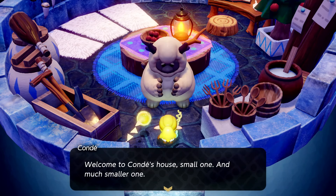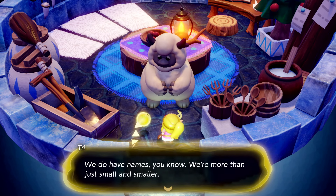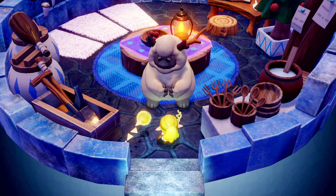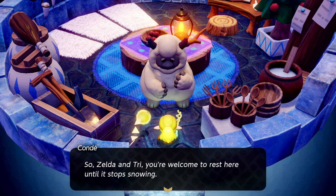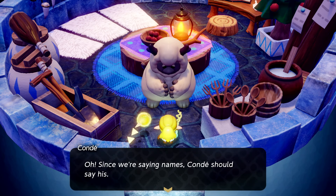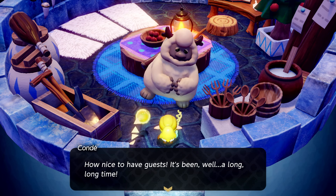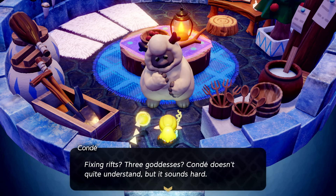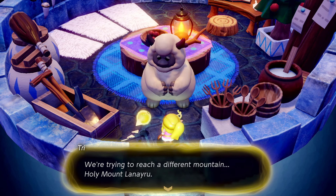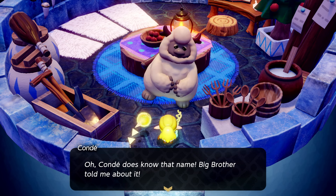'Welcome to Conda's house, small one and much smaller one — you won't freeze in here, given that it's toasty.' 'We do have names, you know — I'm Tri, this is Zelda.' 'Zelda and Tri — Conda can remember that. You're welcome to rest here until it stops snowing. Conda's name is Conda. Nice to have guests — it's been a long, long time. What did you two come up here for?' 'Fixing rifts — three goddesses.' 'Conda doesn't quite understand but it sounds hard.'